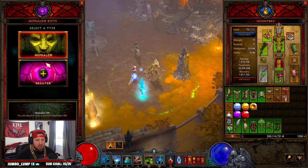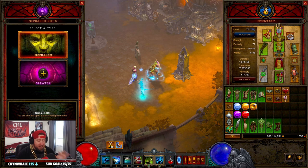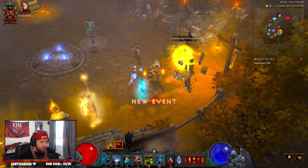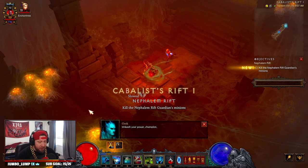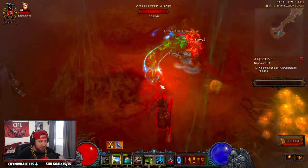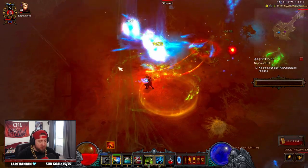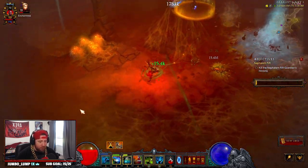We're going to do a Nephilim Rift so you can see how the build works, then we'll give you everything that you need. Some things may change in the build but we'll go over that in a minute. This build is really cool to play — I tested it last night and this morning. As you can see, you just run around and cast, you can group them up with Piranhas if you want.